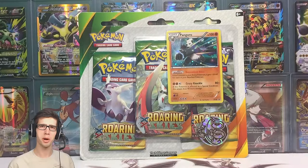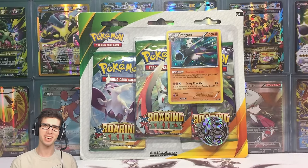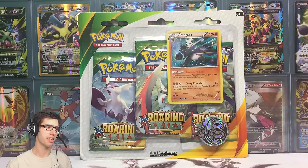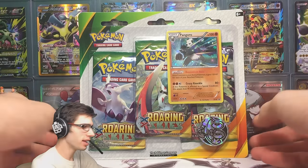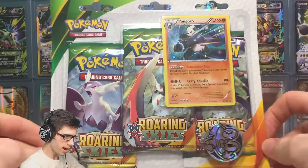What's cracking YouTube, my name is Brody and welcome to another Pokemon Trading Card Game opening. Today we are back with a Pangoro promo Roaring Skies 3-pack blister. In this blister it contains three booster packs, the Pangoro promo, and a flip coin, which is pretty standard for these promo blister packs.